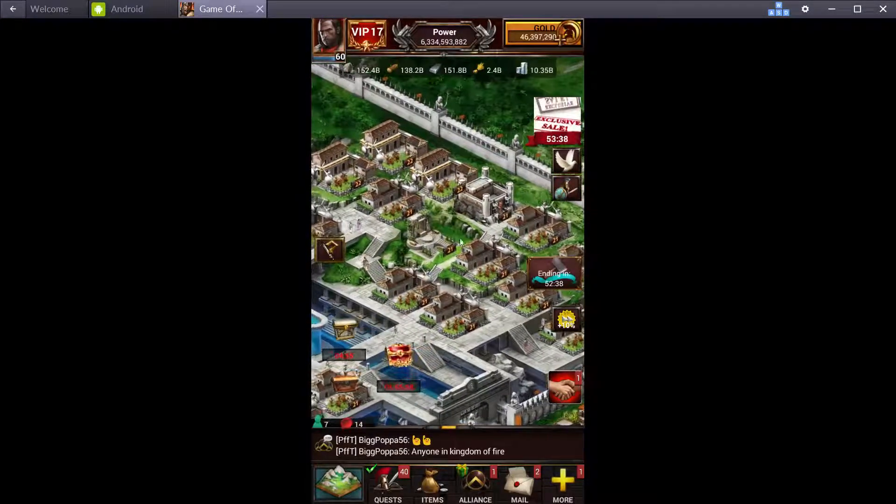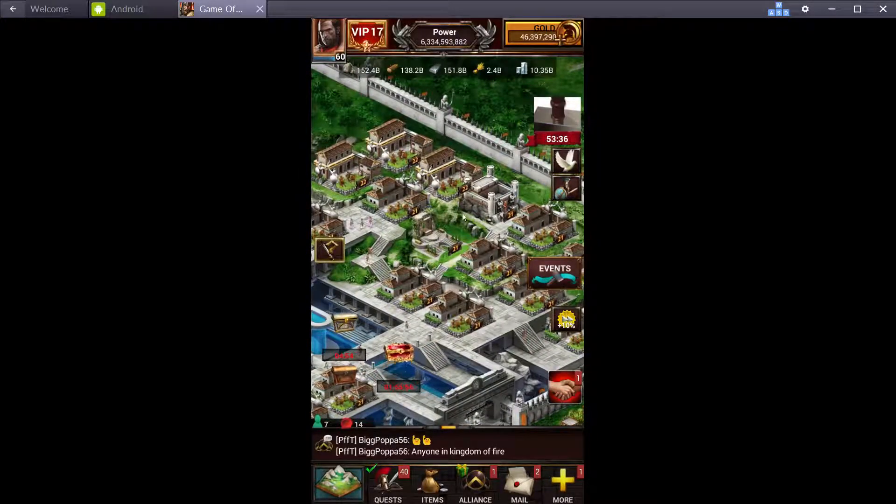Prison and altar — these are optional. I like to kill heroes and the altar boost really helps a lot. That's up to you. The altar boost will help; you don't need it, but it will help.